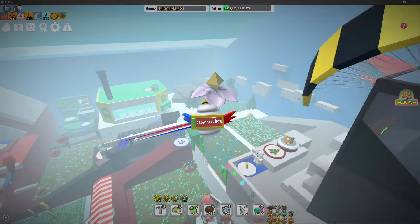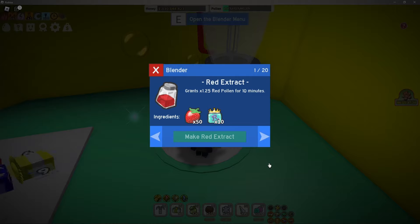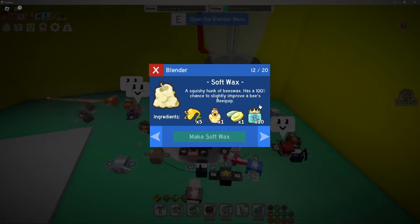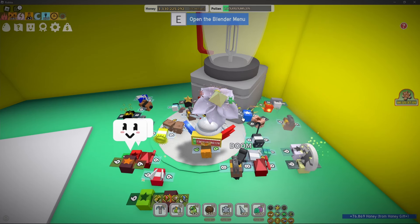The first way you can get soft waxes is by going to the shop right here, or like this place where the sprinklers are. You can craft soft waxes, but this is very expensive and not a good method since it takes so many honeysuckles, enzymes, and oils.